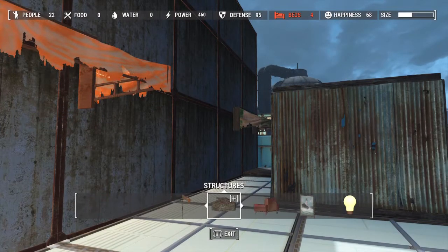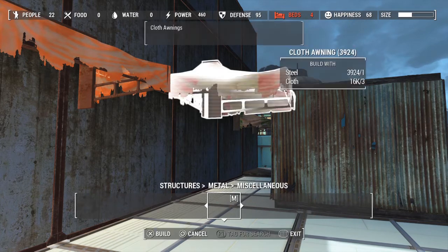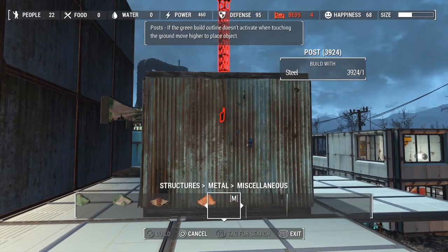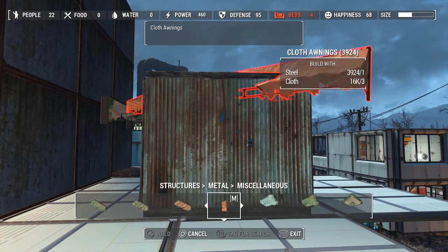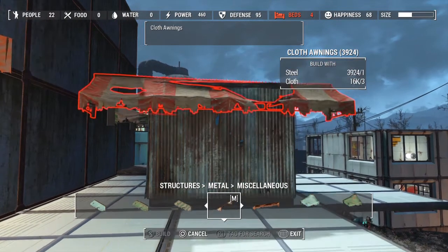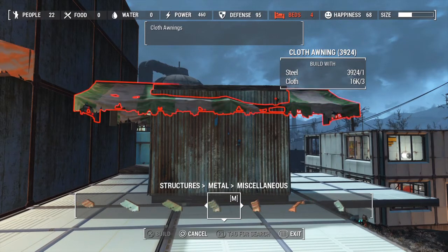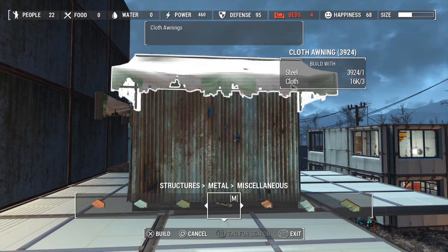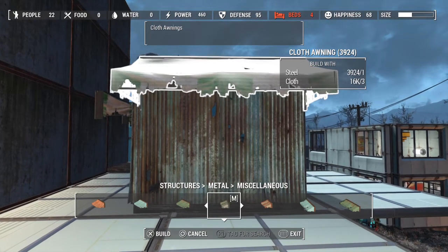Alright guys, so this is where we're going to find the awnings. Go into Structures — again, not under USO integrated, this is under the original menu. Go into Structures, Metals, Miscellaneous, and here we'll find all of our different pieces. I have had a little bit of a problem with this. It's definitely been a little bit more complicated than I expected, but I think it's something we can use with a little bit of practice. You just have to get used to it.